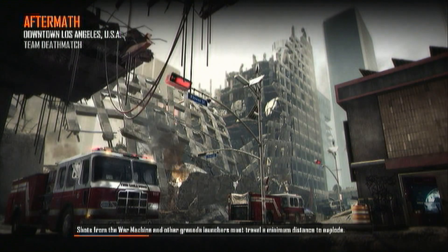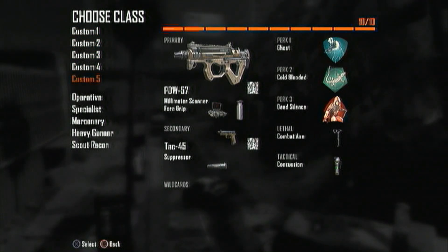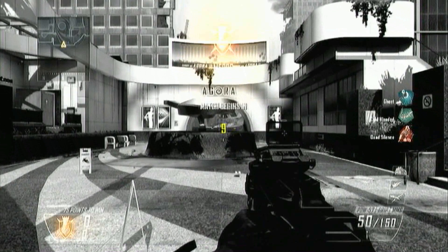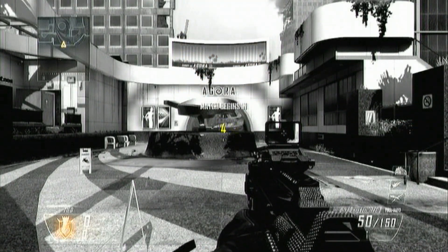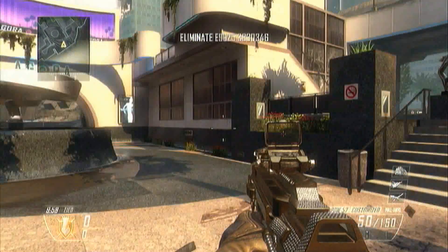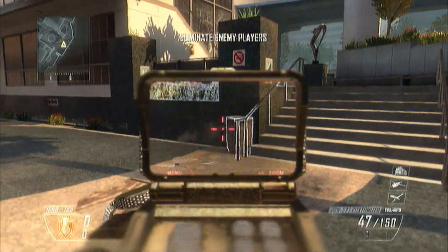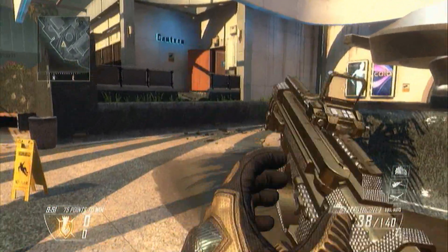I'm going to get into this game and do a little Aftermath match, and I'm going to show you guys the PDW57 with diamond camo just to make sure you know this is legit and not fake — because it's not fake. I'm going to pick my PDW57 with diamond camo. As you can see, the diamond camo is there, and boom — PDW57 with diamond camo. This is totally 100% legit.